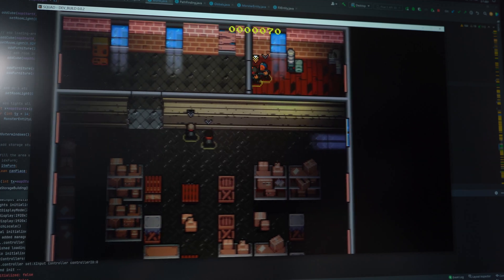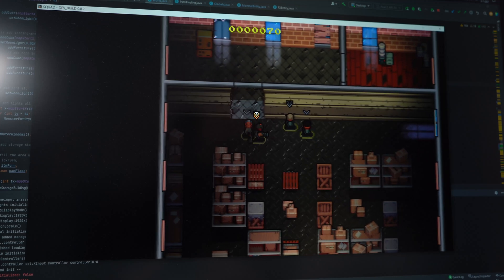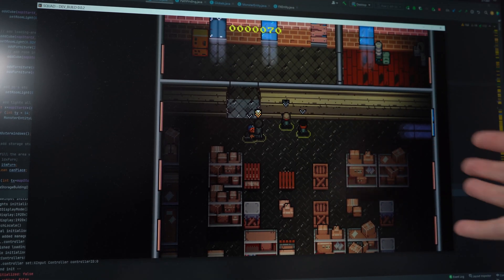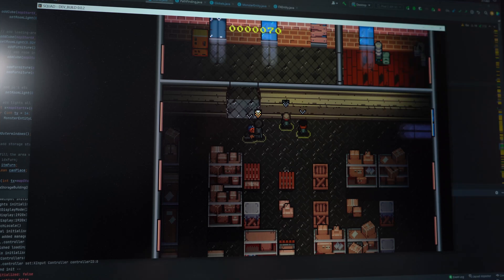There's a computer, a water cooler, and a power generator type thingy. So that's what I've been working on — a storage room — but that was just like one afternoon. The rest of the time was for PDB, the Discord bot. Check out the Discord.